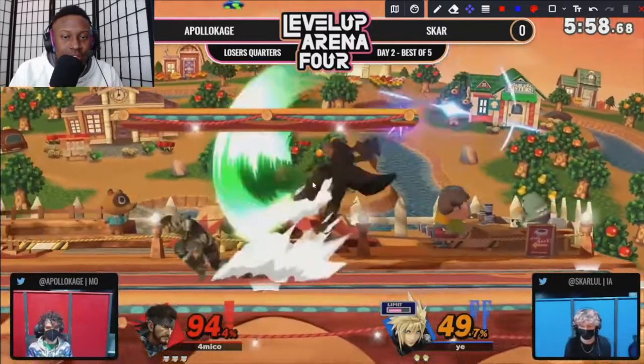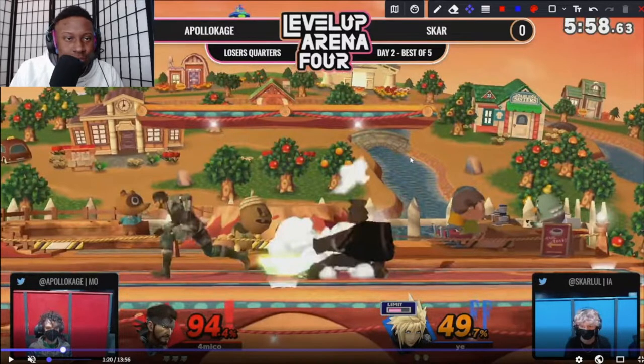I love this parry into the dash attack. What's really nice about that is — even though Apollo is not able to get damage during the dash attack — he uses that to reset, because the dash attack can cross up shield. He can go over here, reset, and then establish space for himself again.